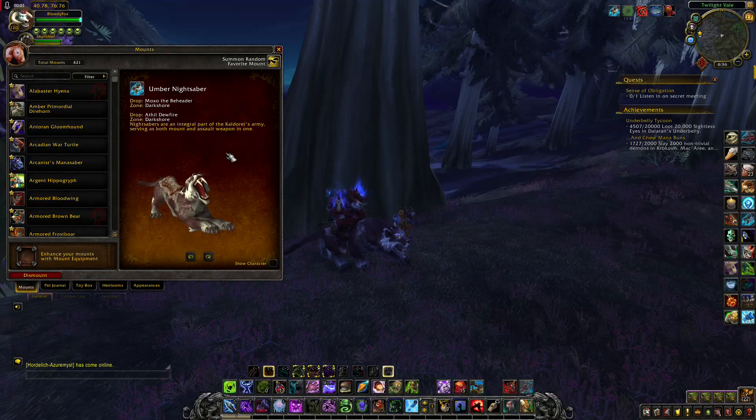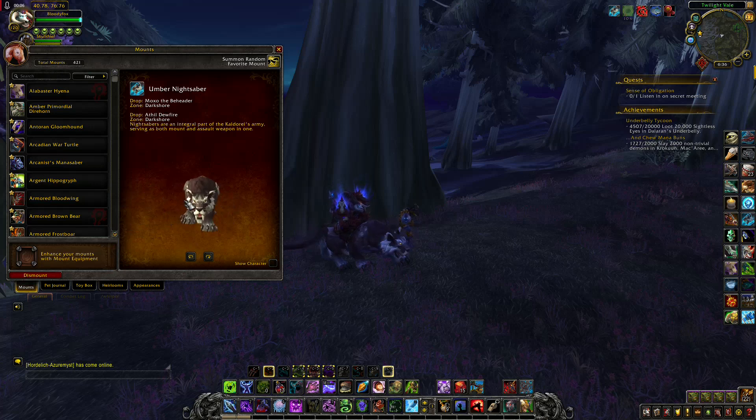Umber Nightsaber also has different drop sources, so you can go only if your side is controlling it.